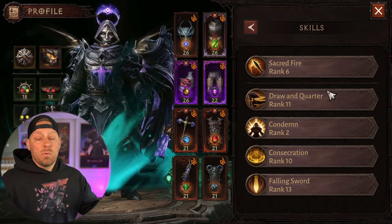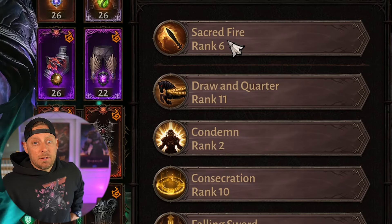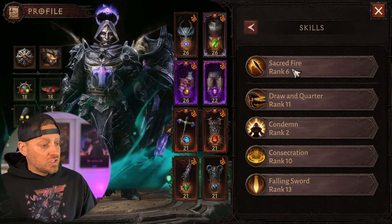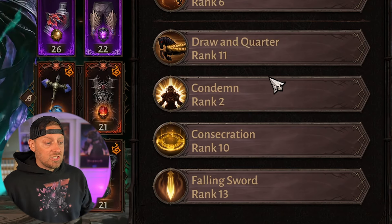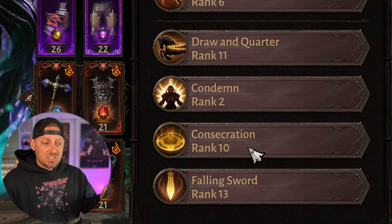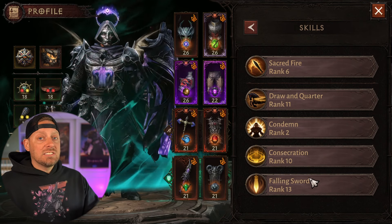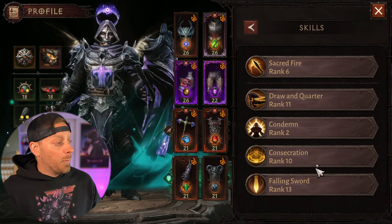So let's start out today with my skills. My primary attack is Sacred Fire, and then we go with a lot of skills that are pretty standard for Crusader: Drawing Quarter on every single one, Condemn, Consecration, and Falling Sword. Now, the essences are what make all of this special, which we will get to in a moment.